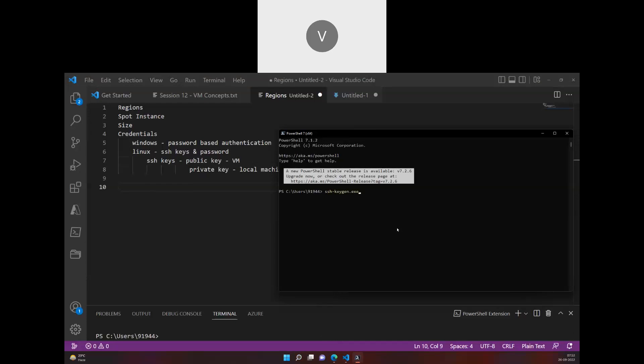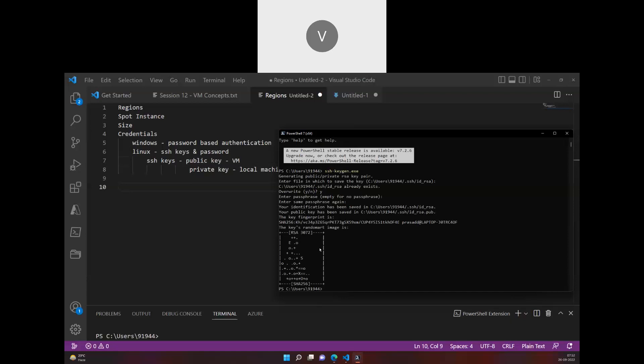Running ssh-keygen will create a public and private RSA key pair. It asks where you want to store the keys — you can provide a folder path. It will also ask if you want to give a passphrase to encrypt the key. Once you press enter, the RSA key pair is generated with both the public and private keys.